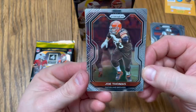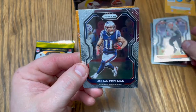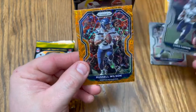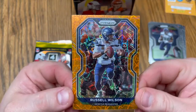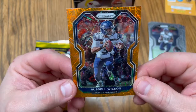Joe Thomas — legend, legend right there. Julian Edelman. Chris Carson and a Russell Wilson — very nice card, very very nice. Look at the color of that. Beautiful, beautiful.